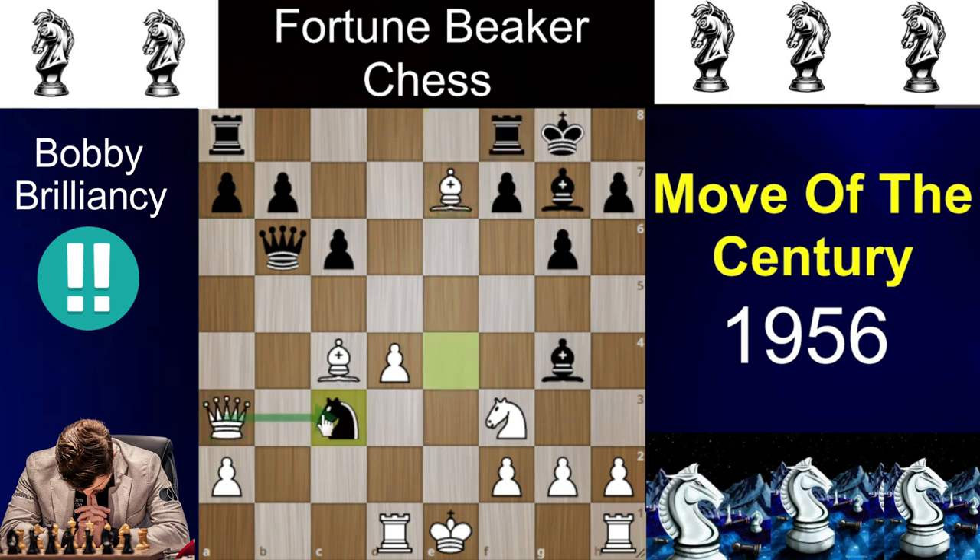Now you might think: queen takes c3 is not working, what about just taking the rook? But after bishop takes bishop, if you try to take the free knight, just bishop to b4 and say goodbye to your queen. So after seeing all these variations, Donald Byrne plays the most logical move in the position — bishop to c5.